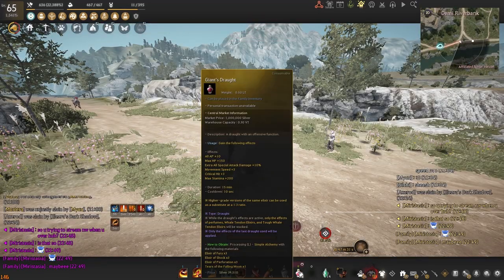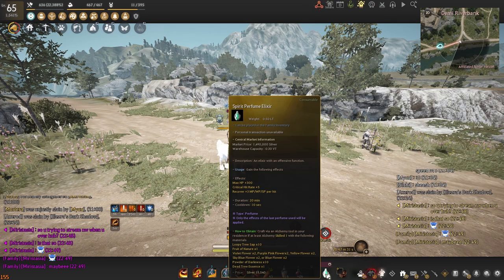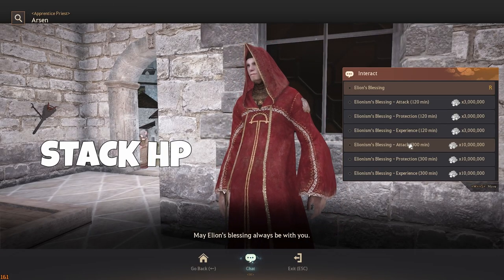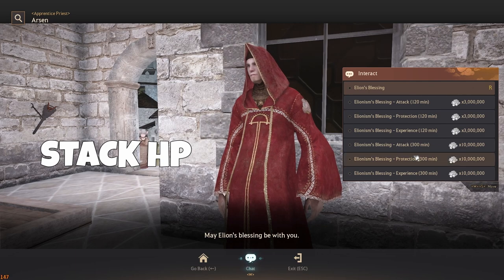For buffs you will be doing your standard exquisite crown meal food, giant drafts, and spirit perfumes. These are the basics when it comes to doing node wars. Spirit perfumes are cheap and offer an HP boost. Capped node wars are all about HP stacking so you want to make the most of everything to have the best survivability possible.